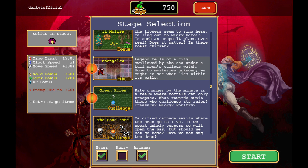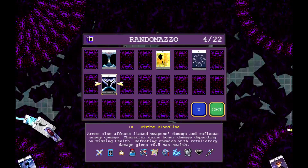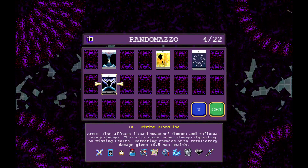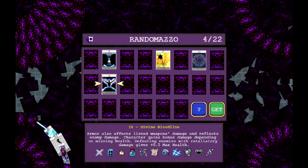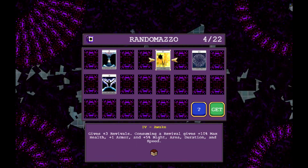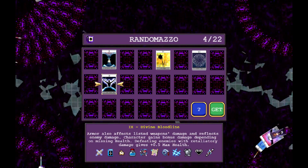Honestly, I kind of want to play different characters, so I'll just make today a short run with Christine. Ooh — defeating enemies with retaliatory damage gives plus 0.5 max health, and you get bonus damage depending on missing health. That is such a weird item, but also really cool. We're not going to take it right away because we don't have any armor, and I'm not necessarily planning on using any of these weapons, but it's a really interesting arcana.